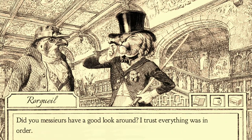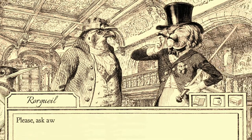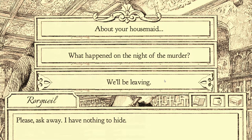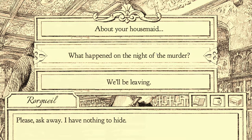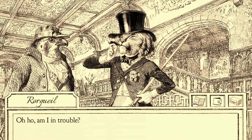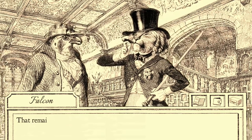Did you be sure to have a good look around? I told you everything was in order. We had a good look. Thank you, Baron. But actually, we have some questions for you. Please ask away. I have nothing to hide. Let's talk. We got to make friends with the lower hierarchy because they're going to help us in the endgame. You've got to start rolling them from the bottom up. Baron Rojo, I would like to ask you about your activities on the night of the murder. Oh, am I in trouble? Not at all. We'll see. That remains to be seen.